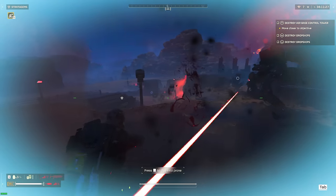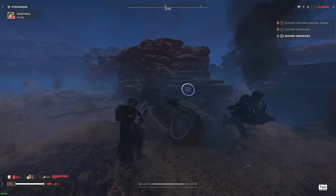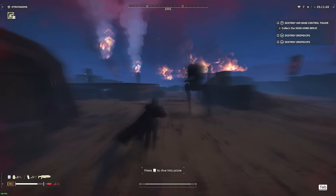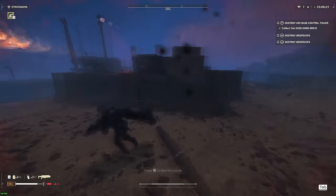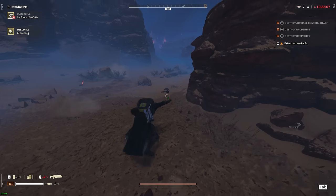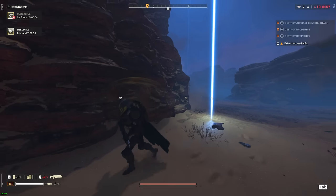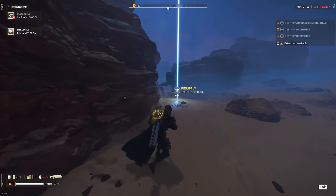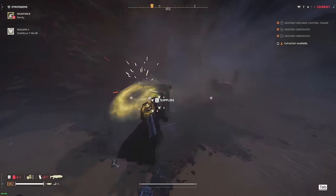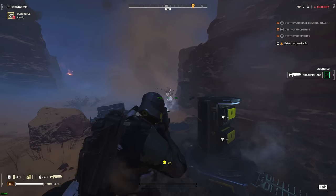Striders have very thick armor in front, so you've got to find a way around them. Your choices are: find high ground and hit their pilots; if you're already near them, dive past and shoot the pilots in the back; or most effectively, just grenade them. The blast radius doesn't even need to be that close — a single grenade can take out multiple Striders. Striders are extremely weak to explosives, so stratagems and most notably the grenade launcher will obliterate them.